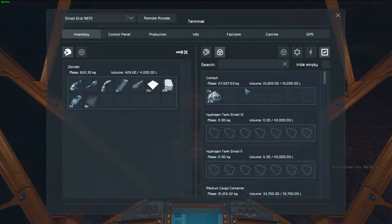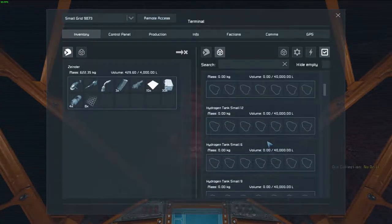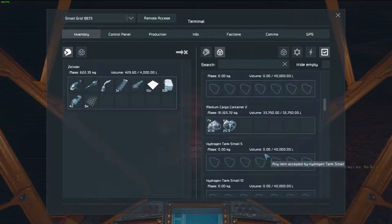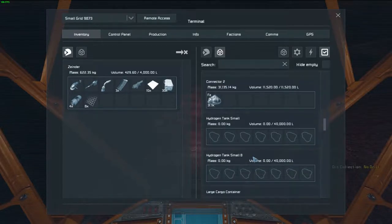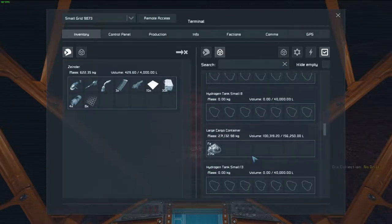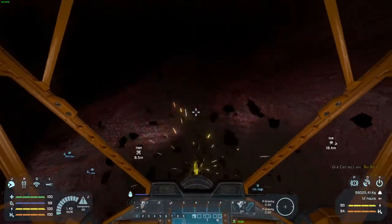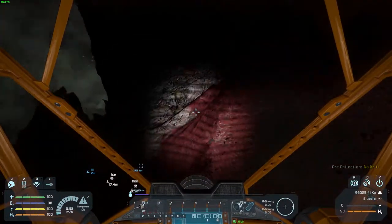How much ore did I collect? The cockpit is filled, medium cargo container is filled, other medium cargo container is filled, the connector is filled, and the large cargo container is almost filled — then the other large cargo container is filled. This is why laser drills are pretty good.